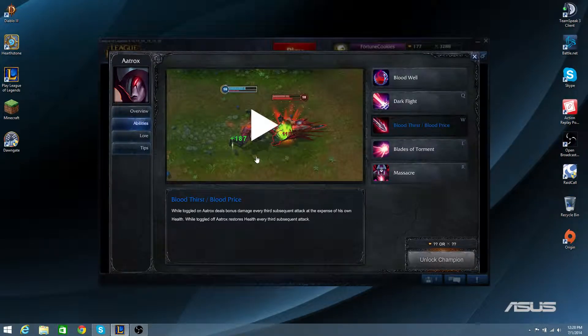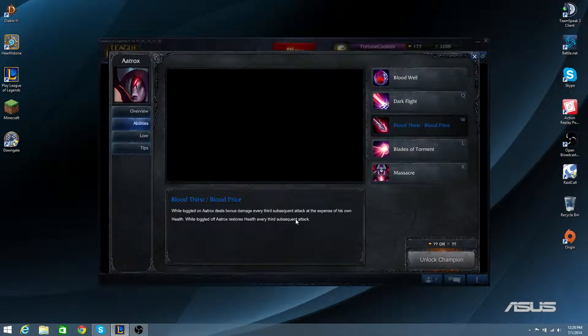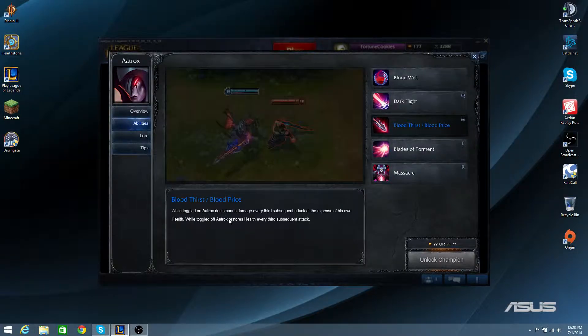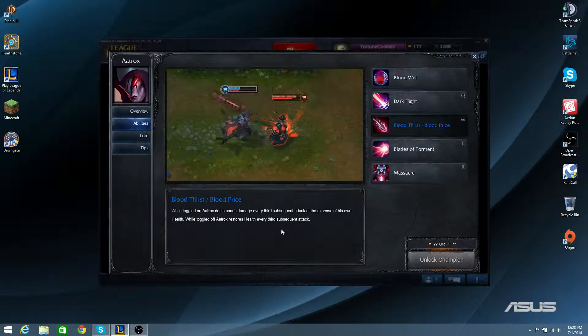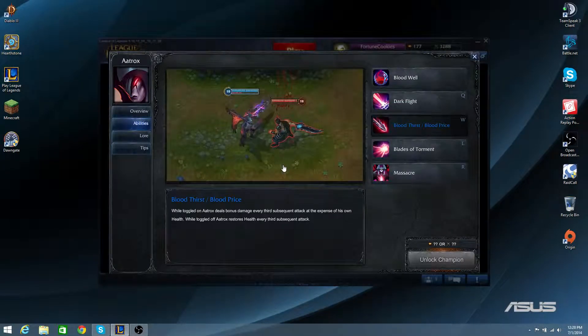His W, Bloodthirst slash Bloodprice: while toggled on, Aatrox deals bonus damage every 3rd subsequent attack at the expense of his own health. While toggled off, Aatrox restores health every 3rd subsequent attack. This allows him to have great dueling potential by either dealing more damage or healing himself every 3rd auto attack.